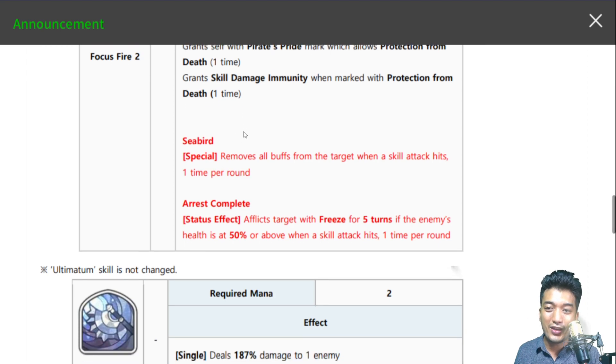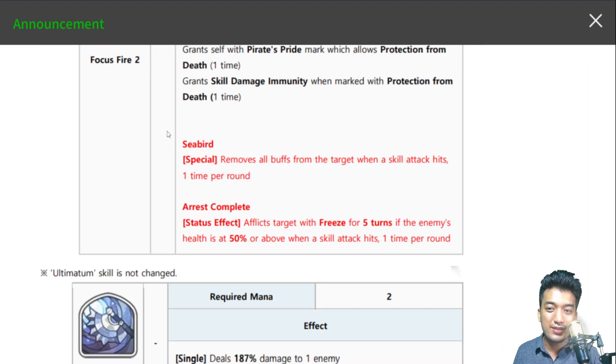Now let's look into the next new effect known as Seabird. Special effect — it removes all buffs from the target when a skill attack hits, one time per round. That is definitely awesome, and she even has an AoE skill so this can be utilized really well. Being able to remove all buffs from the target is definitely awesome, because just recently we've witnessed a lot of Core Reverse upgrades where many characters received tons of buffs in their skill list, so being able to nullify those buffs is really great.